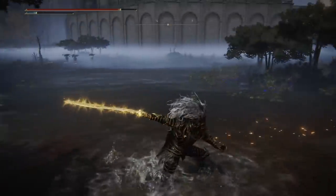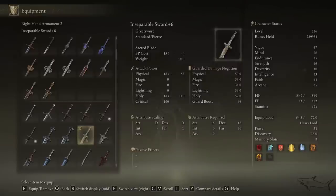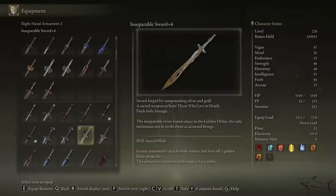Now let me show you the stats. This sword scales with Strength, Dexterity, and Faith — Faith being the most important ability you need. The holy damage is there. The unique skill is the Sacred Blade, which retains the armament's holy essence for a while — basically keeping it gold for a while. Those are the key highlights of this sword.